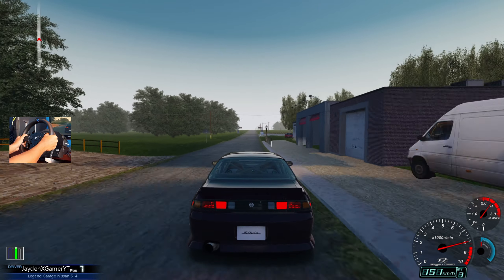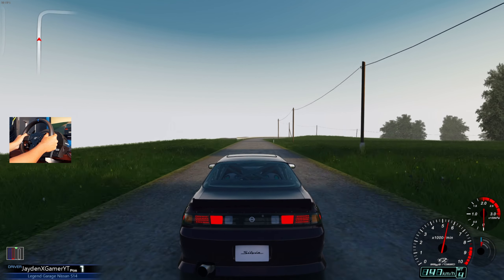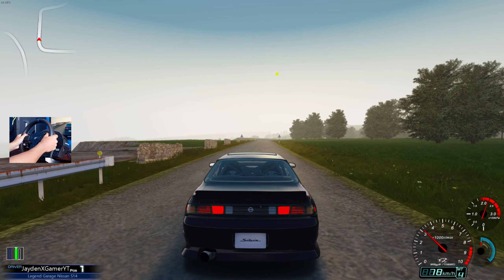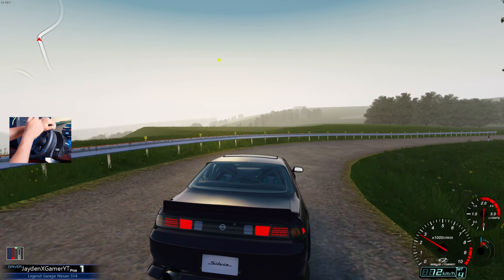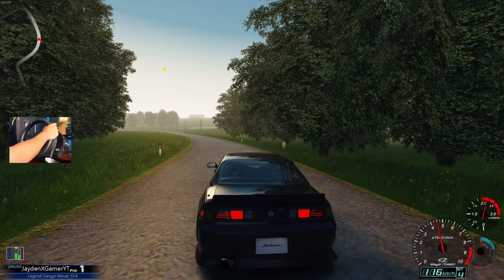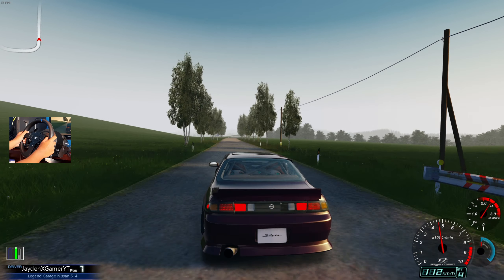Ladies and gentlemen, I think that is going to do it for today in the S14. Pretty rad car if I do have to say so myself — who doesn't like an S14, especially with some faults fitted. It was pretty damn great, handles absolutely amazing. If you guys want to pick this car up, you can find it on Race Department or just search up the Legend Garage S14 mod for Assetto Corsa and you should be good to go. I'll see you guys back here next week — Monday, brand new video on the channel. I'm out. Peace.